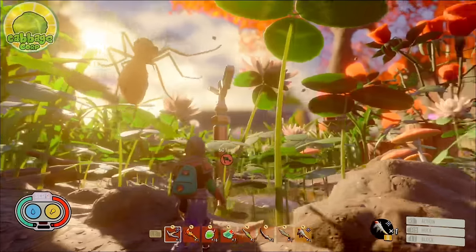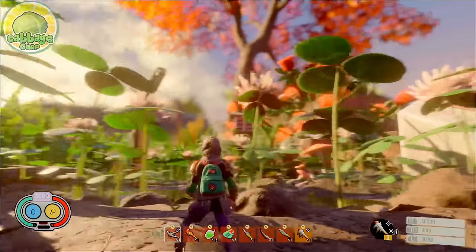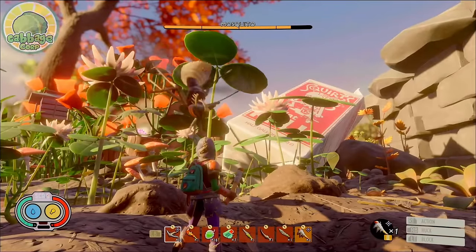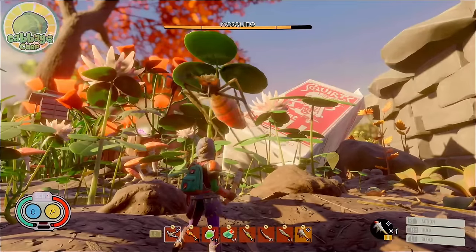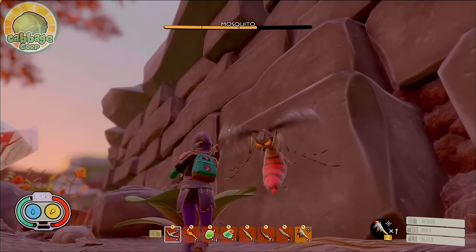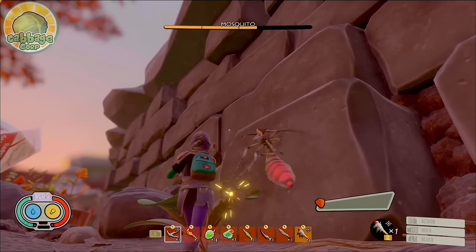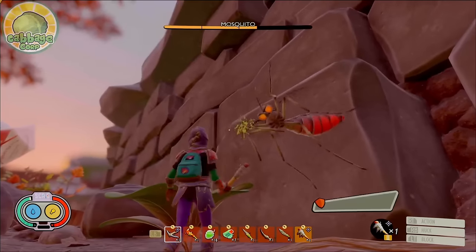The third attack is its most devastating — a three-hit combo. This move is not well telegraphed and hits extremely hard. The mosquito will come into close range and begin to sway side-to-side before launching a quick three-hit stab from side to side. To perfect block, watch for the mosquito to sway side-to-side and be quick to block the instant it attacks. Perfect blocking any attack in this combo cancels the rest of it.